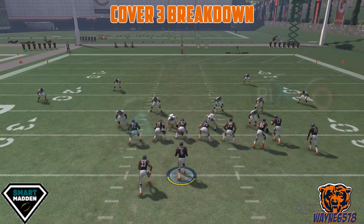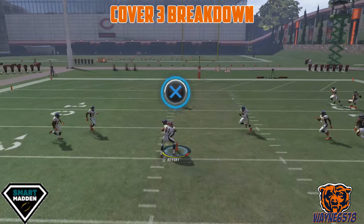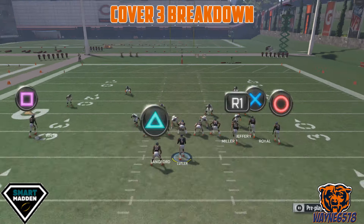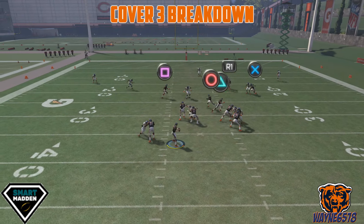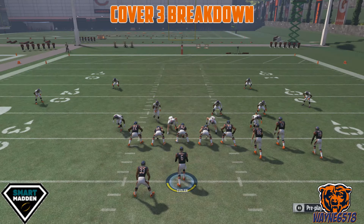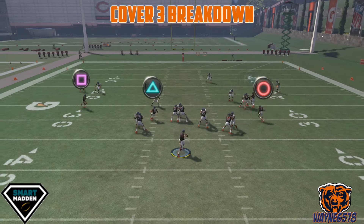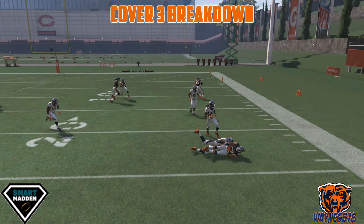X is usually not open in cover three, but sometimes it is. You've got to really watch how they're playing that linebacker because a great user will cover that. You don't have a lot of time, so X is iffy — you got to move around in that pocket. And then lastly, you have triangle. If you don't block the running back, triangle will get open once he gets towards the sideline. Get as many yards as you can.